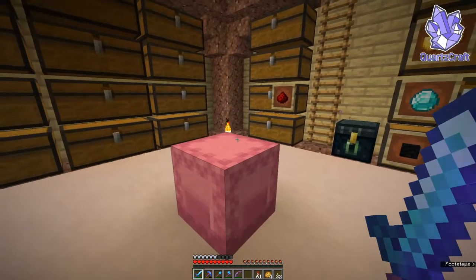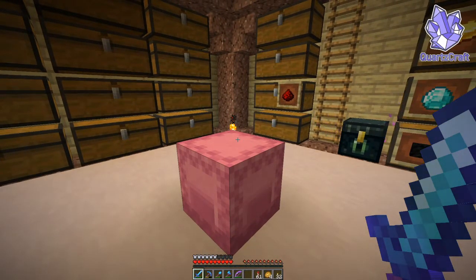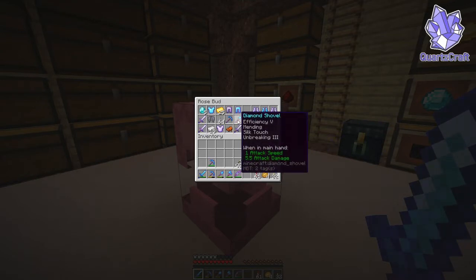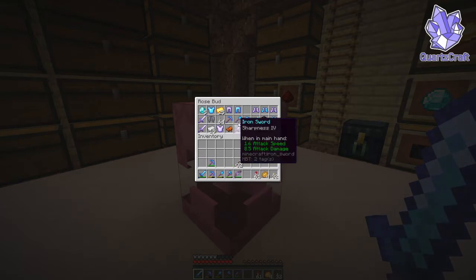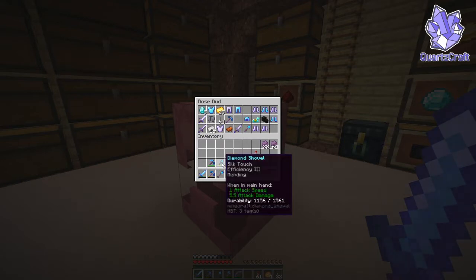We had a bit of an end-busting session the other day. I went to the end with GalaxyPal and we got a bit of stuff. I have a spare pair of elytra, plenty of end rods, a stack and a half of shulker shells, which is a ridiculous amount. I've never had this much in Minecraft in terms of shulker boxes and stuff. We also found a very good shovel — an Efficiency 5 Mending Silk Touch Unbreaking 3 Shovel, which compared to our Silk Touch Efficiency 3 Mending Shovel is a little bit better, so we're just going to swap that out.